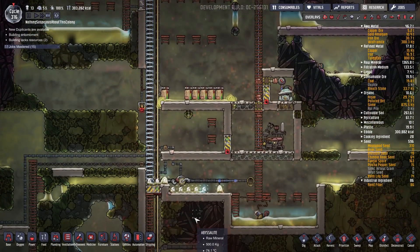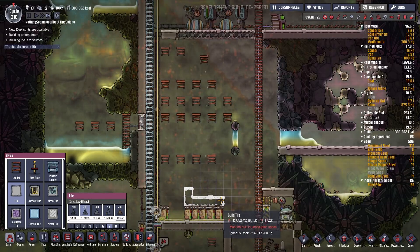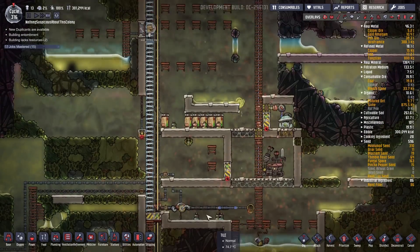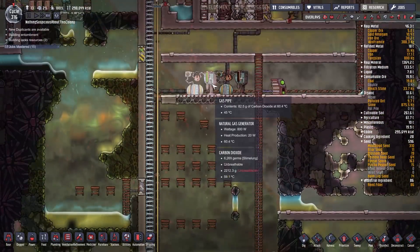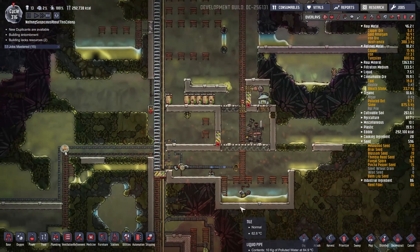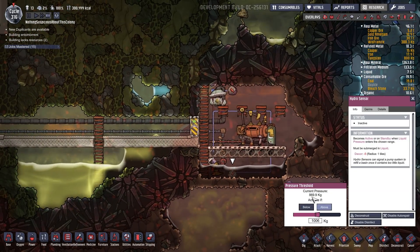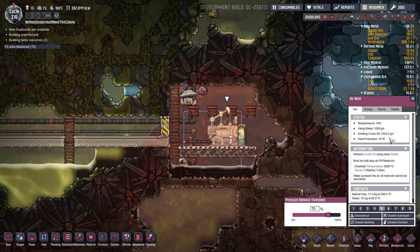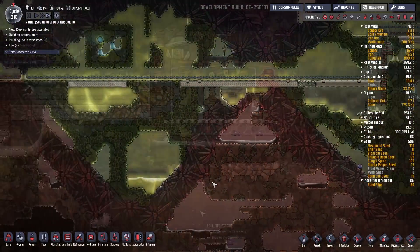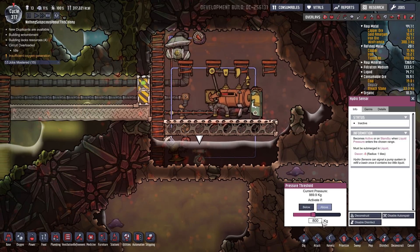We need to put some more mesh tiles down here. This is such a convoluted way of getting the natural gas generator's polluted water output down here — it falls this huge distance, drips down through my petroleum generator room, and finally into our reservoir. But that's what I love about this game — you can make these ridiculous setups. We're not at a thousand kilograms yet — this thing only does about three kilograms of oil every second, so in three seconds we get 10 kilograms, which is one pump packet. So let's just lower the pressure threshold to 800. Done and done.